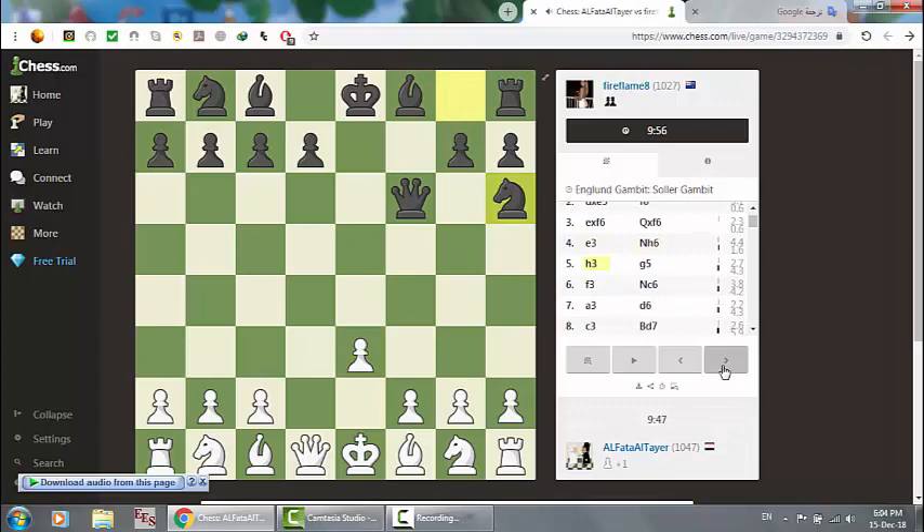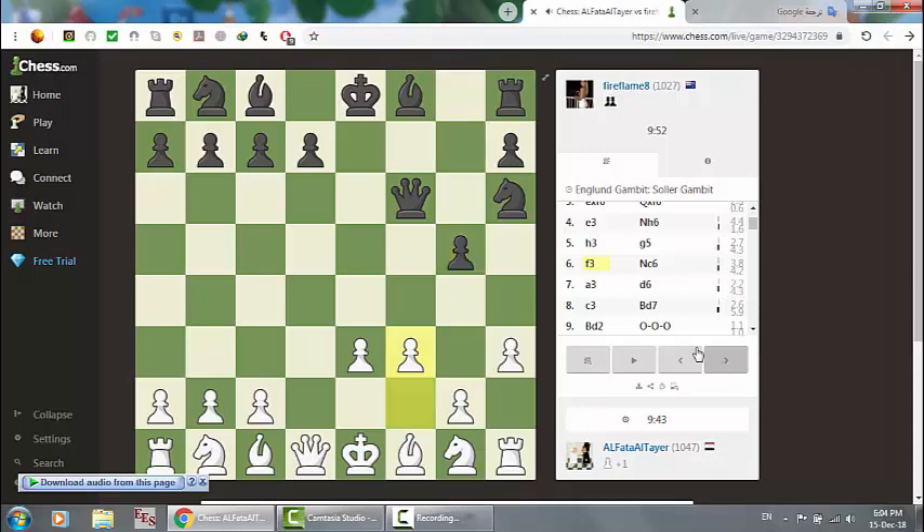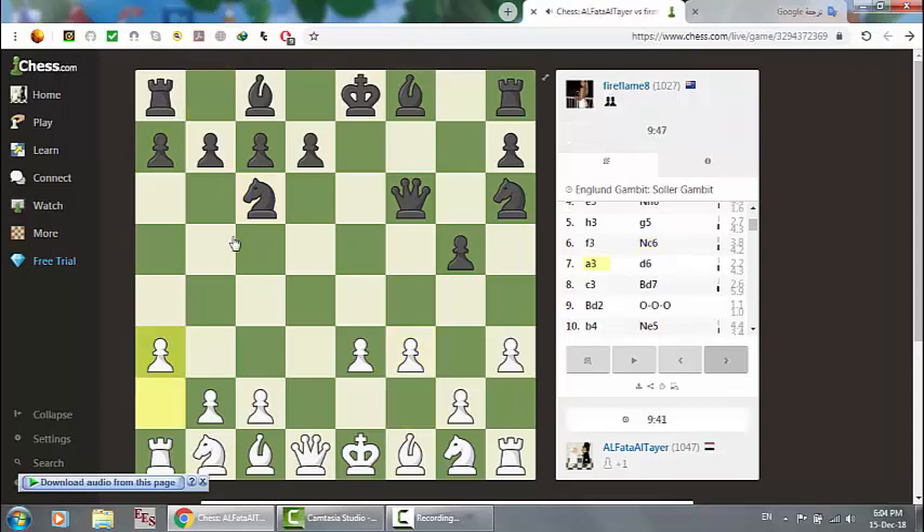The knight appeared, so to prevent the knight I played h3. Here is g5 and I'm trying to support this area. Another knight came, so to prevent the knight from any attack here and here, I played e3.